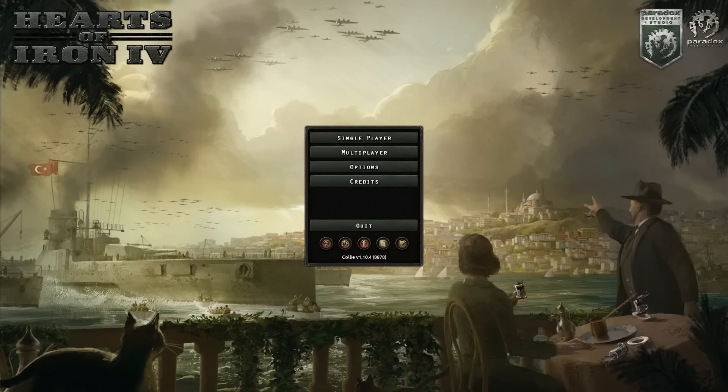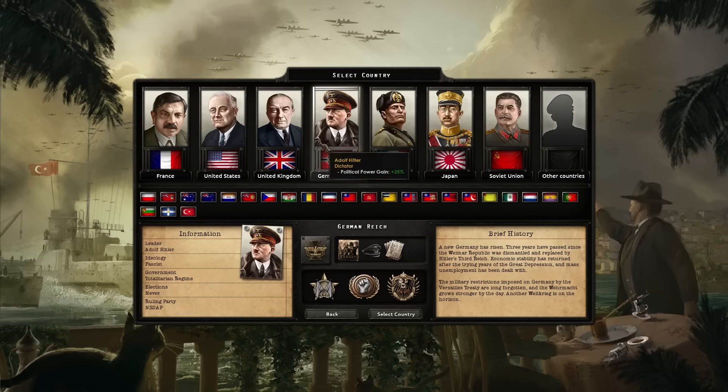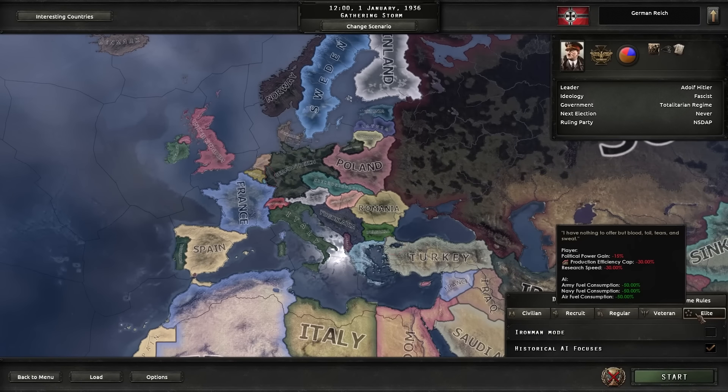Welcome back to an old series called '15 Minutes of Hoi4' where I show you every click I make in the first 15 minutes of a game. We're going to be playing as Germany 1936, on Elite difficulty as well. Look at the penalties: less political power, less production efficiency cap by 30% — that is massive — and research reduced by minus 30%. The big one being the production efficiency cap, which is your overall ability to pump out any piece of equipment apart from ships.